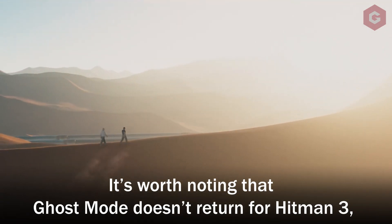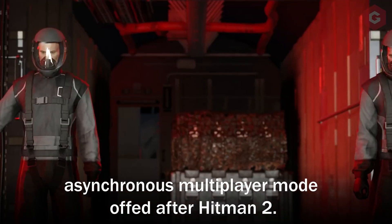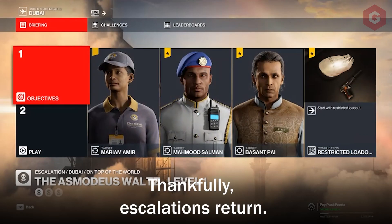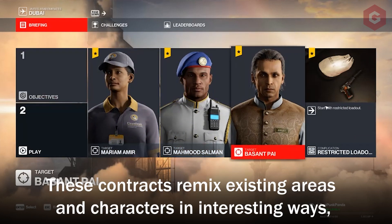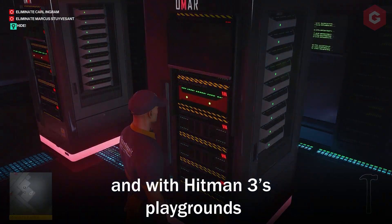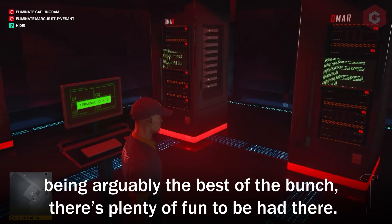It's worth noting that Ghost mode doesn't return for Hitman 3, with the wildly underrated asynchronous multiplayer mode dropped after Hitman 2. Thankfully, escalations return. These contracts remix existing areas and characters in interesting ways, increasing in challenge with each successful hit. And with Hitman 3's playgrounds being arguably the best of the bunch, there's plenty of fun to be had there.